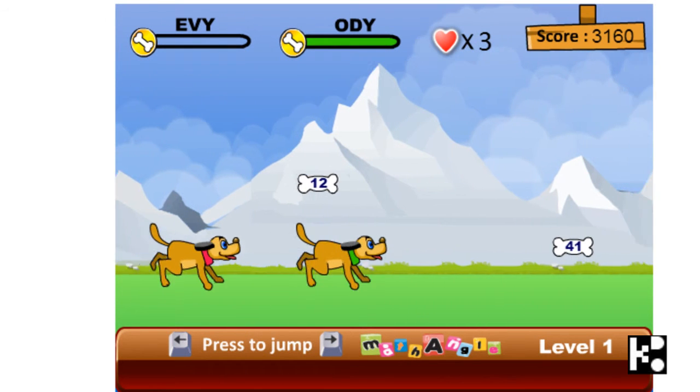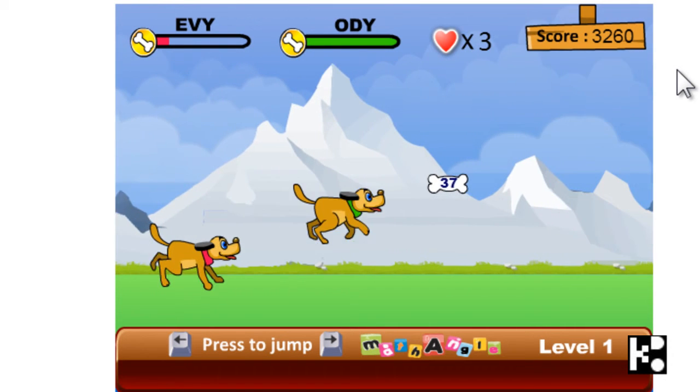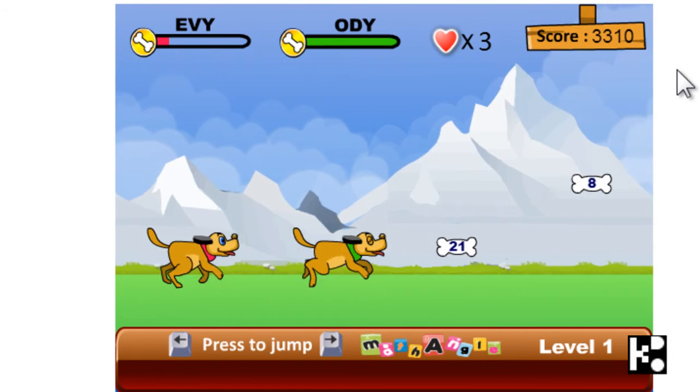Now for the one, Odie is for the one. And 12 — Eevee is for the 12. Odie jumps.